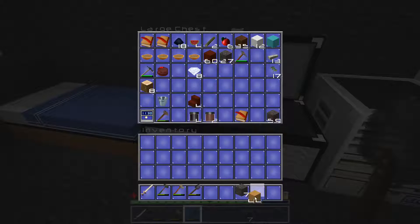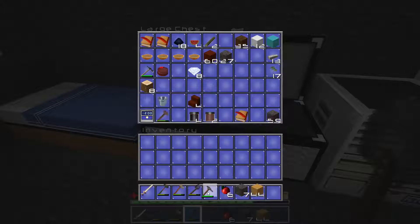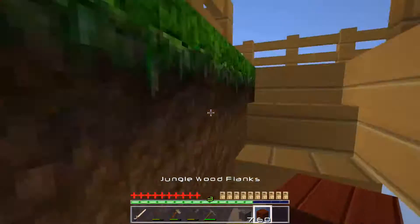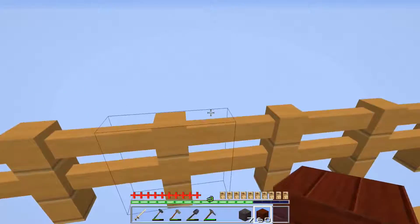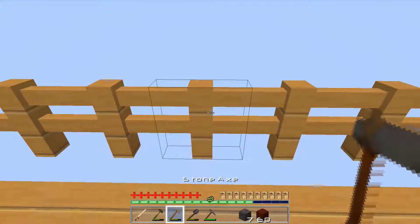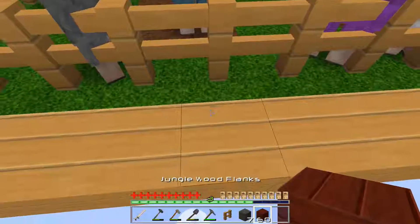Let's get some food that will travel. You know what, I'm actually going to do something special with this jungle wood — and what I'm going to do with it is actually start the bridge to the factory. I'll be honest, I don't know why I'm doing it with jungle wood.